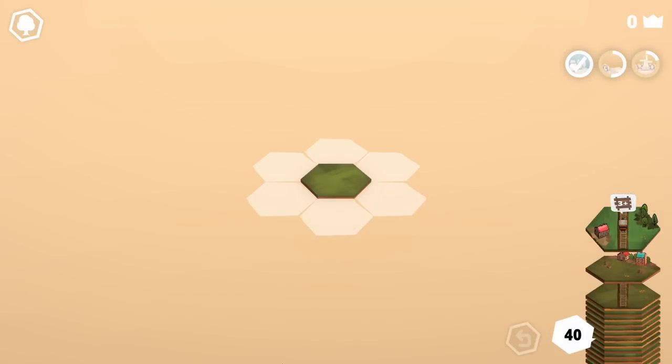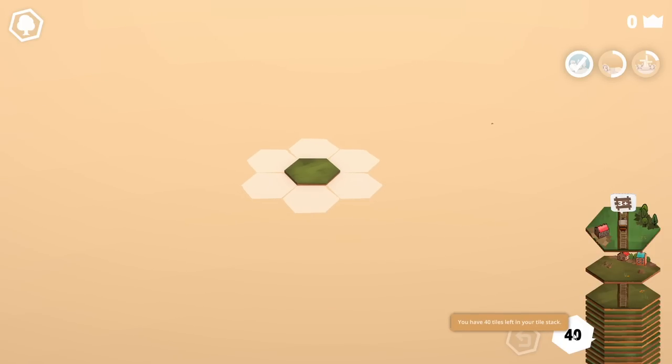Welcome to Dwarf Romantic. This is an older game, but it's one of the most calming games I've ever played. So if you're looking to relax or get into a good mindset, I love this game. It's super fun. Basically how it works is there are these hexagonal tiles, and right now we have 40 tiles in our tile stack. We can gain more tiles by accomplishing different tasks as we place them.